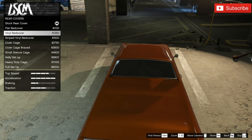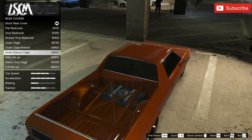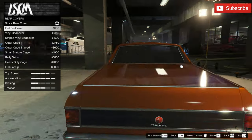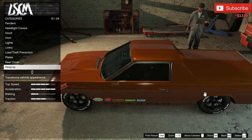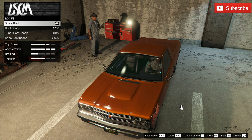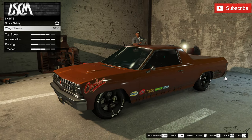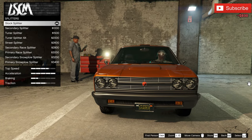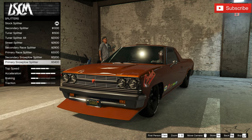Rear cover — this is something brand new, I don't remember this option. We have the waves option. The flat bed cover is also something I don't remember having before. I'm going to go with the flat bed cover. Roll cage — it won't change the seats too badly, but I'm not going to use it. Side skirts — the pro option is epic for this livery, it works perfectly. Now putting on the wing flames. For the splitter, this small street splitter looks really awesome so I'll use that.